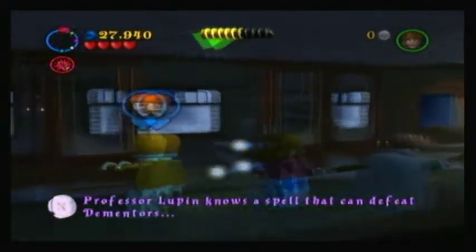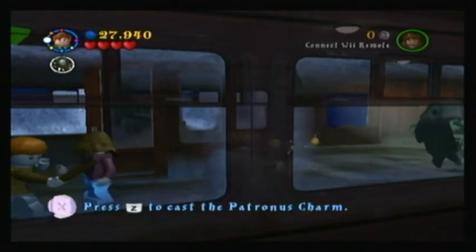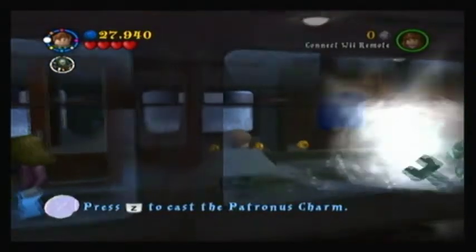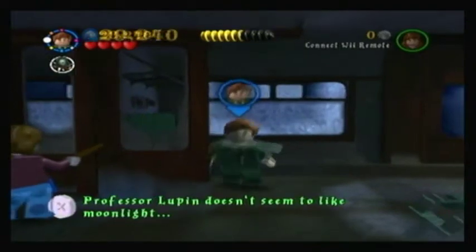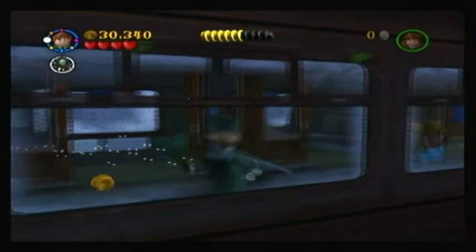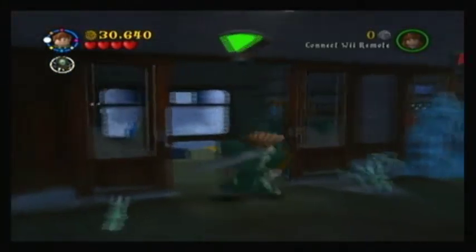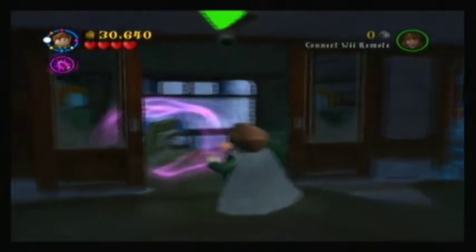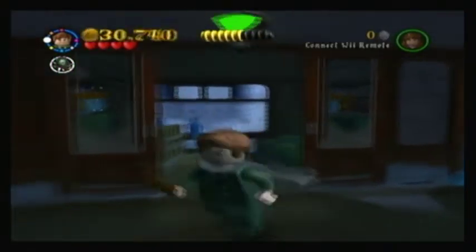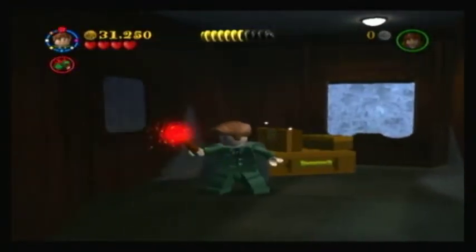Welcome back to the LEGO Harry Potter Years 1-4 walkthrough on the Wii. In this part we are going to continue and finish the level News from Azkaban. You basically saw that the Dementors — the new creatures, the big creatures in this year — they have just trapped or taken Harry. So we have to rescue him from the Dementors. That's basically everything we are going to do.